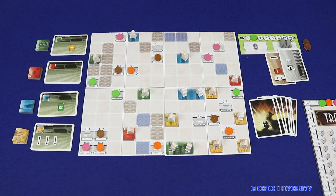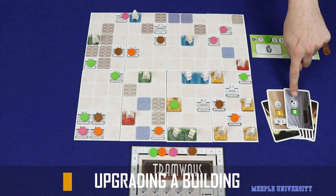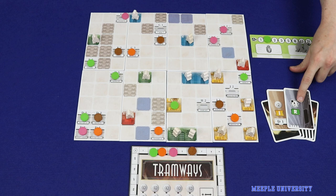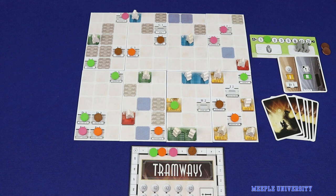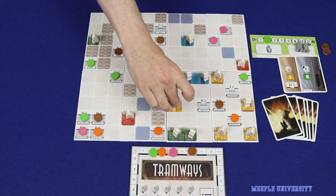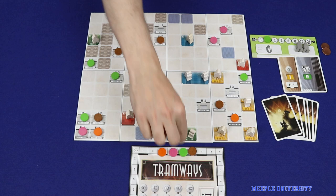The next type of action is to upgrade one of your own buildings — that is, a building tile you've placed on the board that still has your coloured disc on it. You cannot upgrade the printed buildings, nor can you upgrade another player's building. To upgrade a building you require two icons: the upgrade-building icon and an icon matching the type of building. Discard cards containing those icons, then flip over the tile to its upgraded side. You can only upgrade each building once per game. Immediately gain three victory points, and if there was no passenger on that building when you upgraded it, add a new passenger to the building.